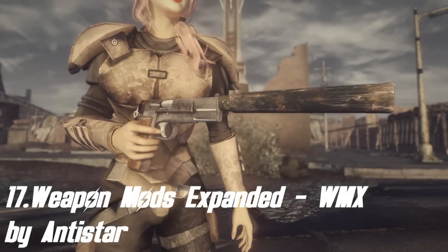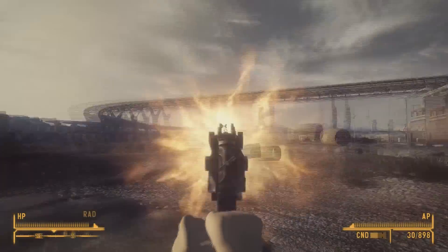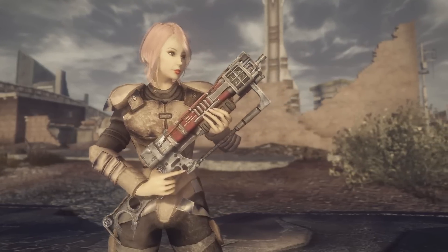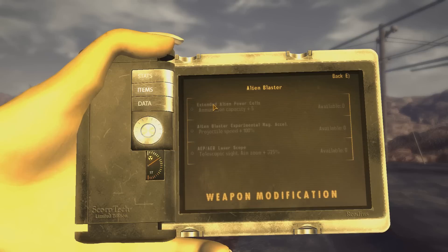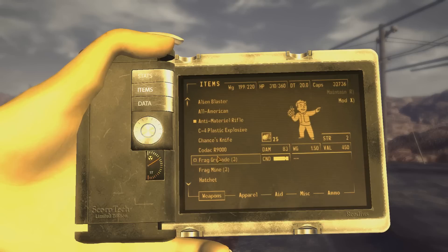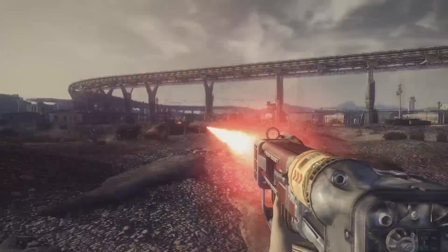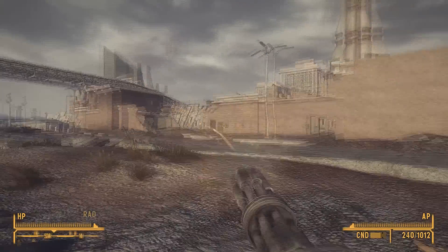Coming up at place number 17 we have Weapon Mod Expanded, WMX, by Antistar. Its Fallout 3 version was an inspiration for the Fallout New Vegas modding system, and this mod was also included in the Guinness World Record Gamers Edition. It expands original weapon modifications — in vanilla most weapons can only be improved by one modification, but with this mod almost all weapons have three modifications that add different attributes and change their visuals. Other features include the ability to mod unique weapons, a chance to find weapon mods in loot, and more weapon mods available from merchants. I also included it in my top 10 essential mods list and think everyone should have it in their load order.